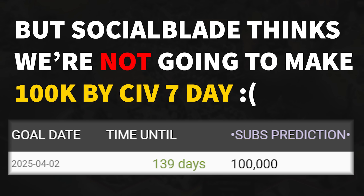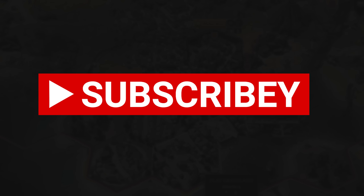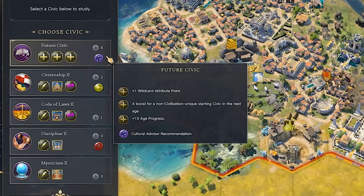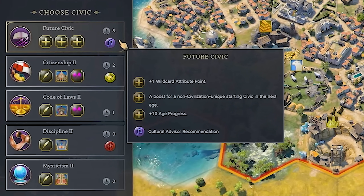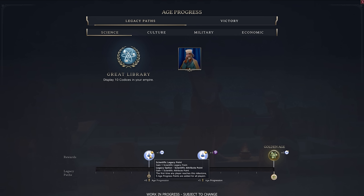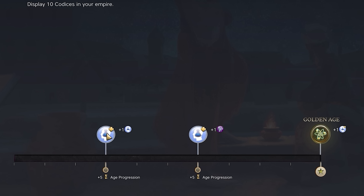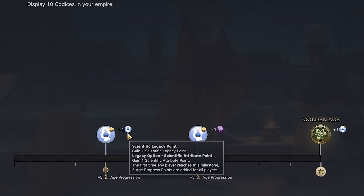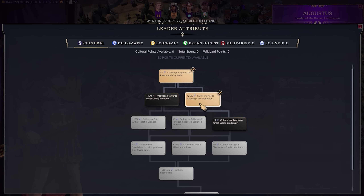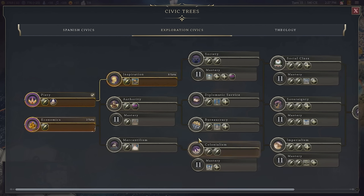Let's get back to talking about the future civic research. It does seem much more expensive than the other available civics, and that makes sense — it's at the end of the tree. We see the age progress, a wildcard attribute, and a boost for your non-civ unique starting civic in the next age. So there will be some way to feed through into the next age alongside the science goals for the first age, providing a boost to age speed with that extra age progression, as well as scientific legacy points that we might spend on our leader upgrade. The future civic also gives a little bit of an extra point and boost.